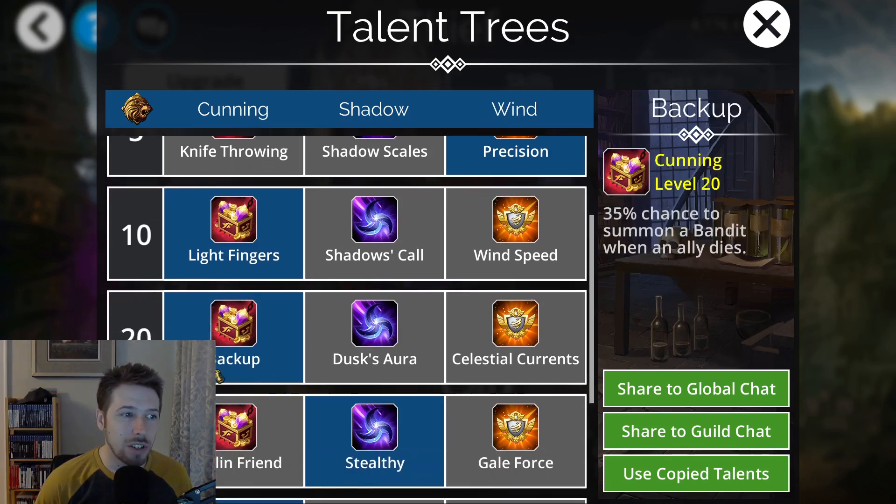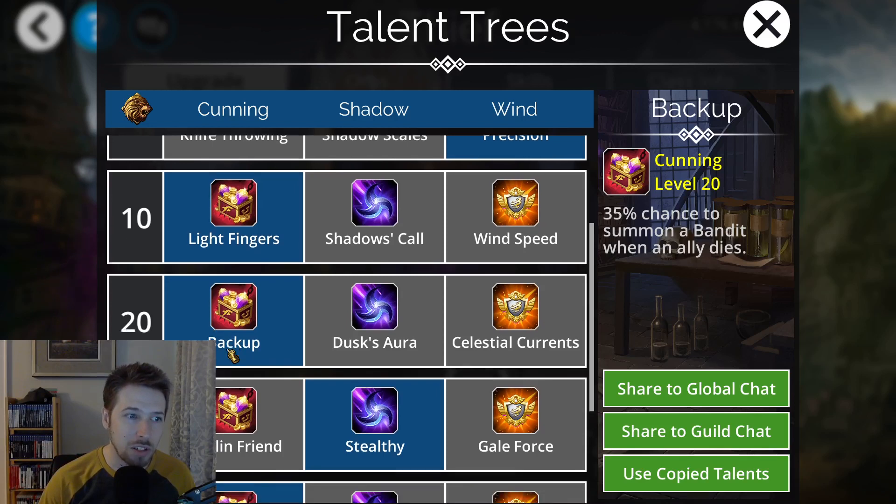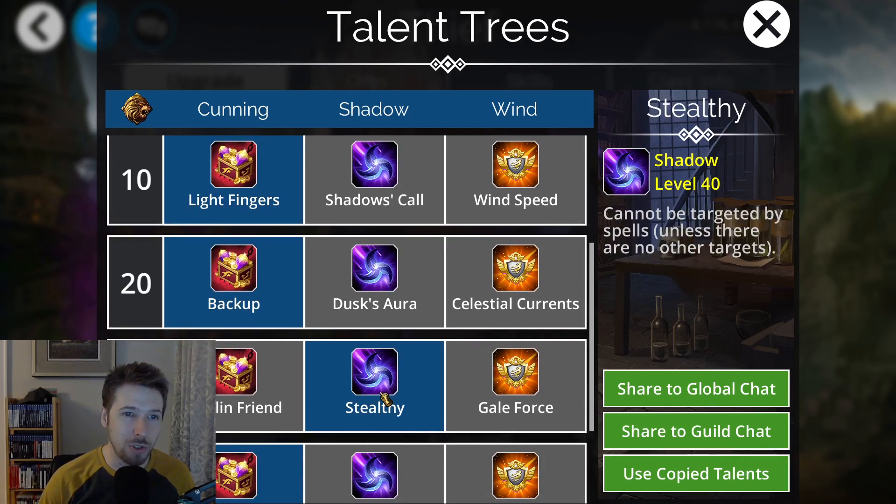The best one in row twenty is Backup. You have a 35% chance to summon a Bandit when an ally dies, and your allies are going to be dying — Cedric doesn't have any damage mitigation from Skulls at the top, which is usually where I put him. So once he's dead, you have a 35% chance to summon that Bandit. Stealthy is really good too, because it'll keep your Skeleton Key weapon from being targeted by single spells. It can still get hit by damage to all, but it does help a little bit.